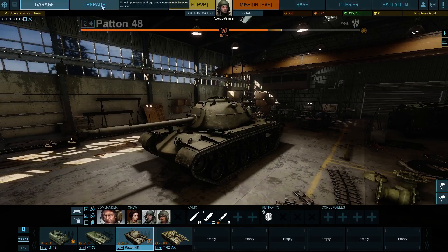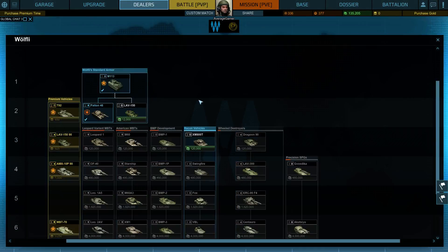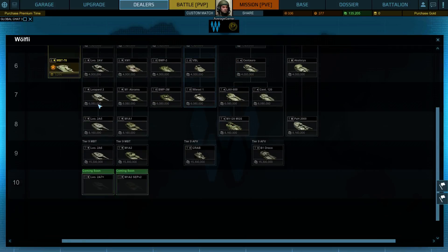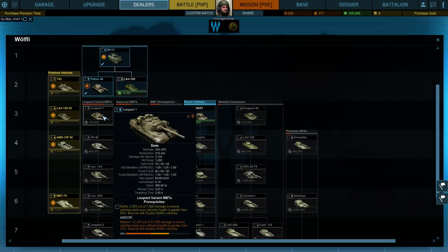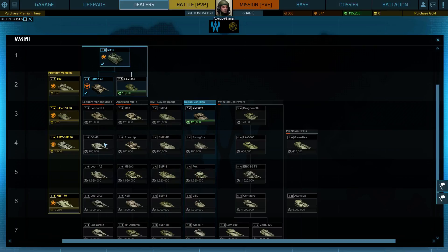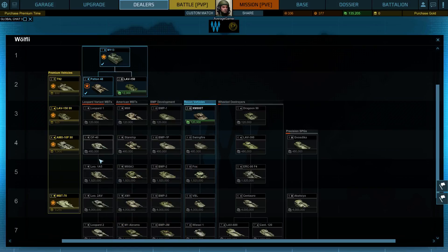Alright, so here we go — we're running the Patton 48 right now. We're going to go over to Wolfie's dealer. Our plan, as is right now, is to constantly go down the Leopard range. We're going to go to the Leopard 1, which should be soon. Then we're going to go to the OF-40, which is basically the upgraded variant of the Leopard 1. We use those in the Canadian Forces.